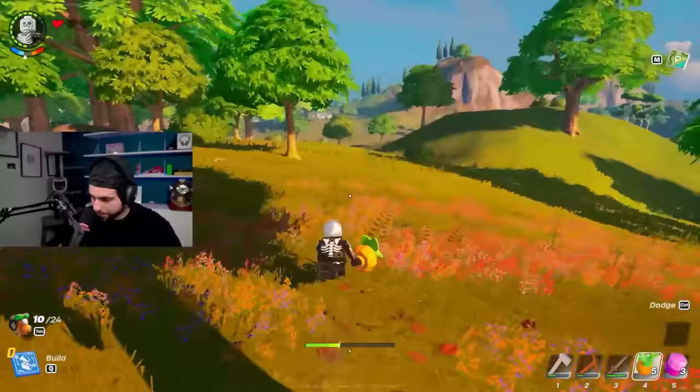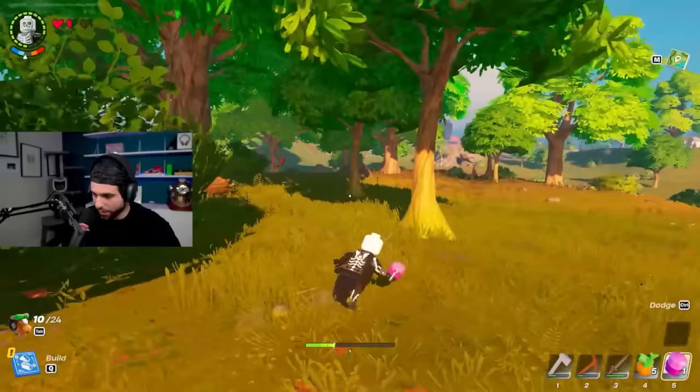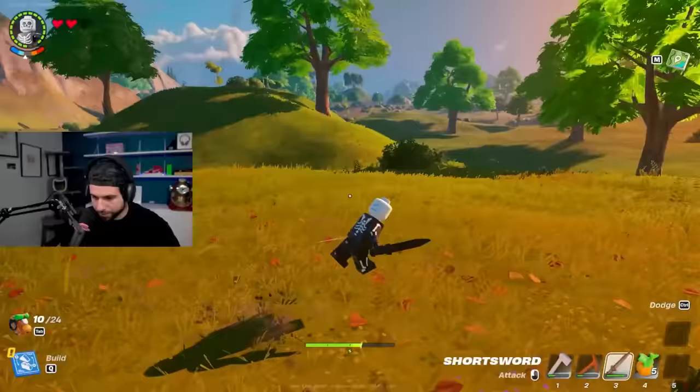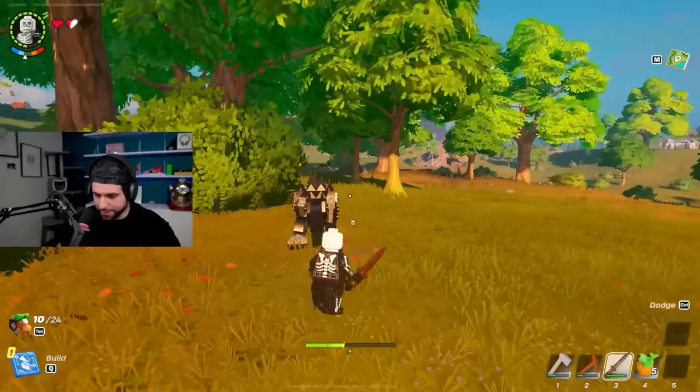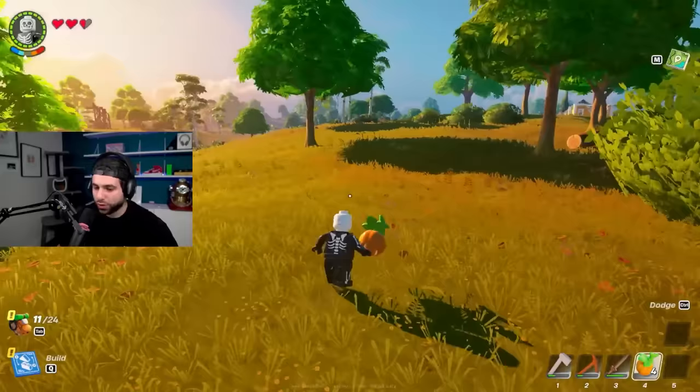I need to eat something quick — the berry is a little bit quicker. I literally don't have time to eat a pumpkin in time. My first kill! Control to dodge — you can dodge with Control! Why didn't anyone tell me?!